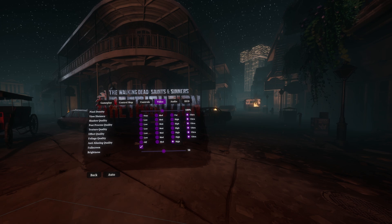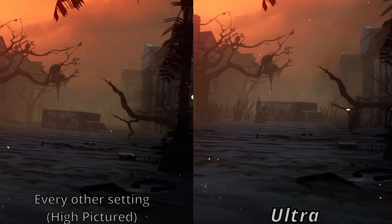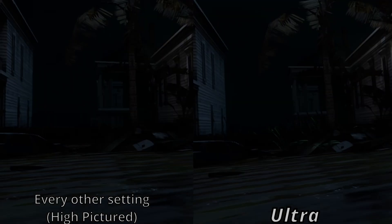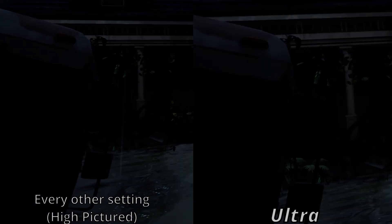Also while here, we can take a quick look at foliage quality — or rather how the setting appears to do absolutely nothing that I can see below ultra. It seems to only control how much foliage spawns and is the same at every setting. Look at the main menu where the bushes don't change at all no matter what setting we're at. Going back through the intro, there are many areas where foliage spawns out of thin air on ultra that does not exist on any other setting — not even high. This setting seems pretty useless below ultra, and I'm not going to bother with showing the numbers as it was literally all margin-of-error difference across every single one.